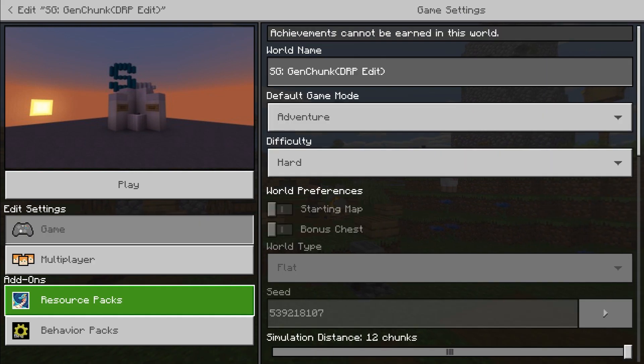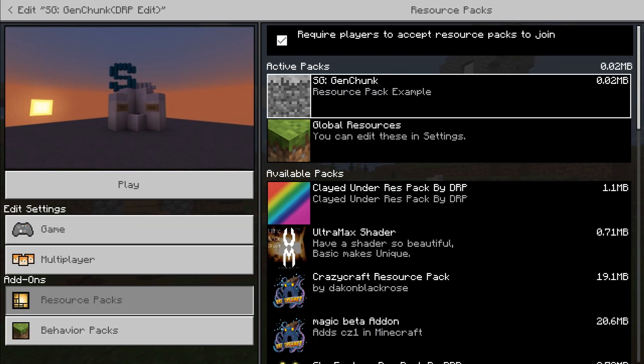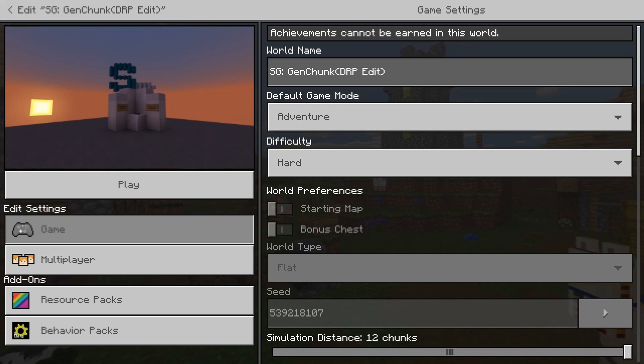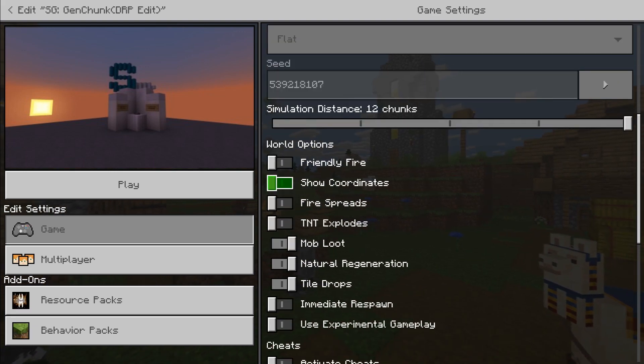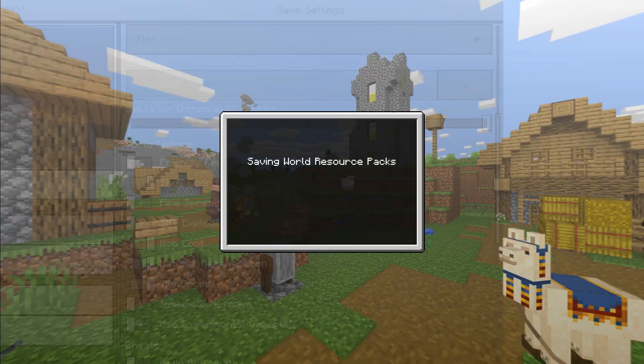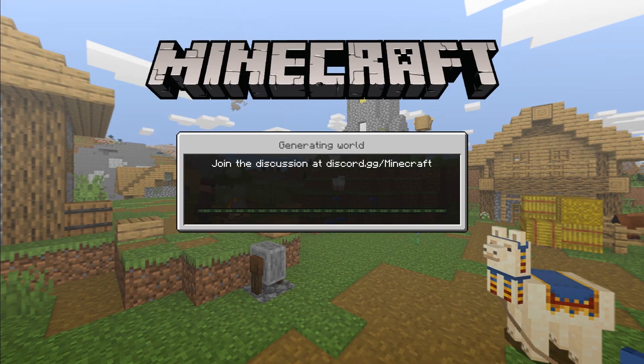I'm going to turn off multiplayer just in case. It does come with a resource pack, and all this resource pack does is change the look of bedrock. This map is quite old, so some of the newer blocks are not in it - it needs updating. I can put coordinates on before I load in, and I'm just going to quickly show you this, just in case you've never seen it before. This is my version of it - I just updated the blocks at the time.